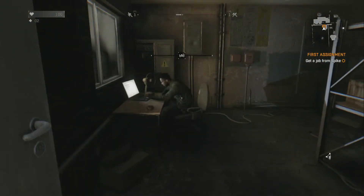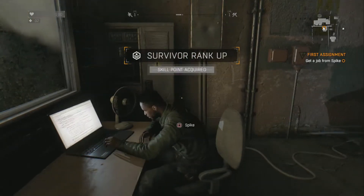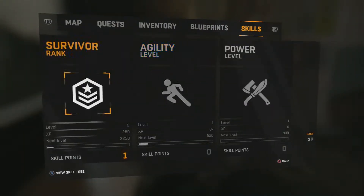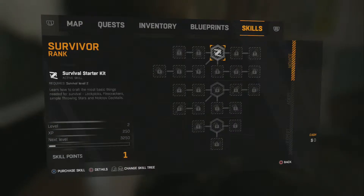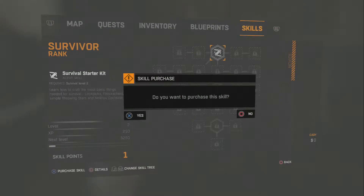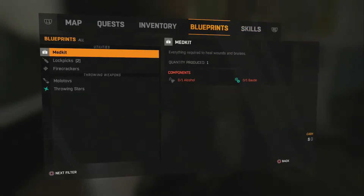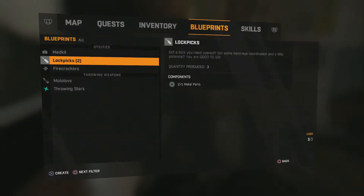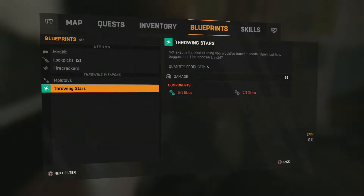So we're going to go talk to Spike — he gives us a job. We finished that first quest and got a survivor skill. The survivor rank went up. We have a survival starter kit — we just got to start that. So we know how to craft basic things. We just put a skill point into survival so we can make stuff now.